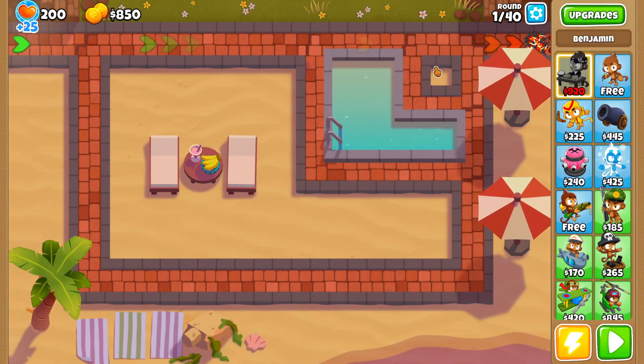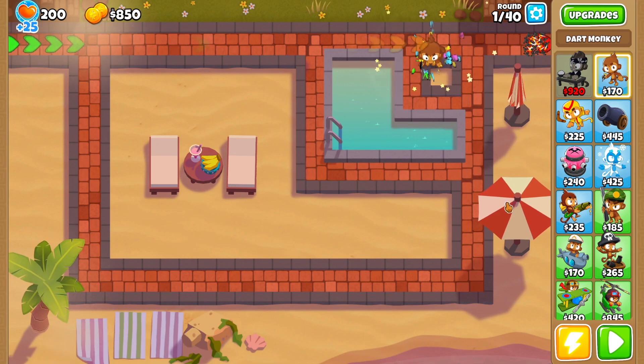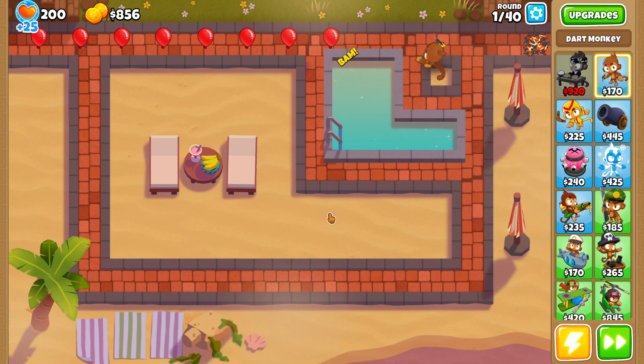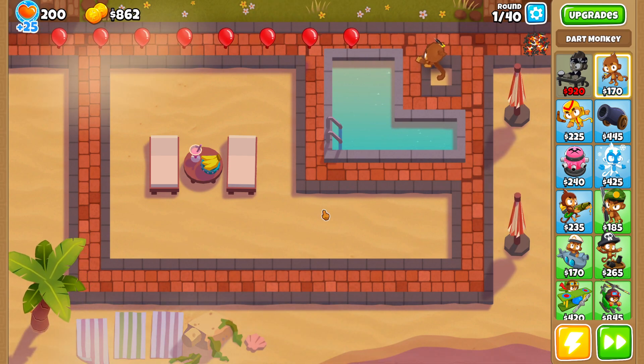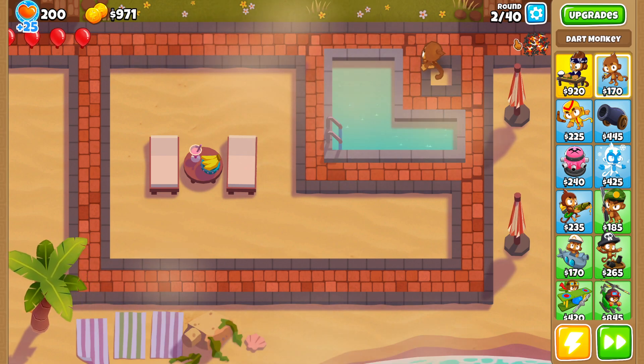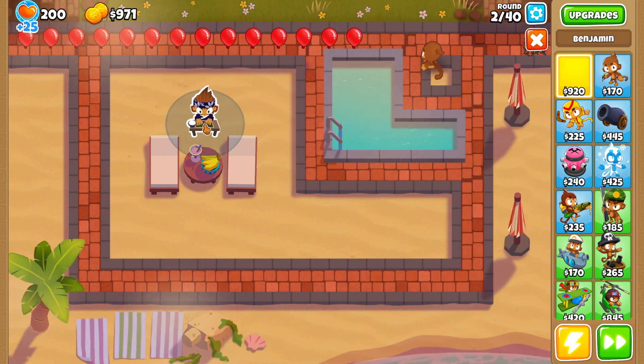We'll place down a Dart Monkey if you have a free Dart Monkey and hit play. If you don't have a free Dart Monkey, you can probably just start with Attack Shooter. I have full Monkey knowledge for this, and if you don't, you can still easily do the achievement pretty quickly — you will just have a slightly slower time.